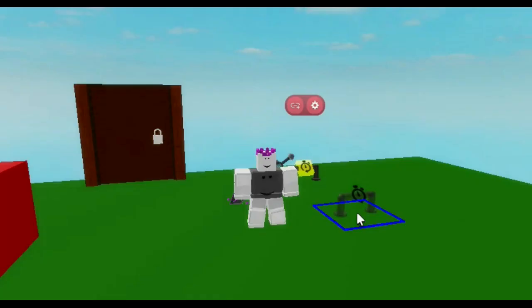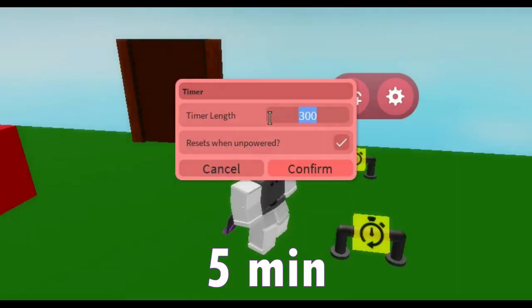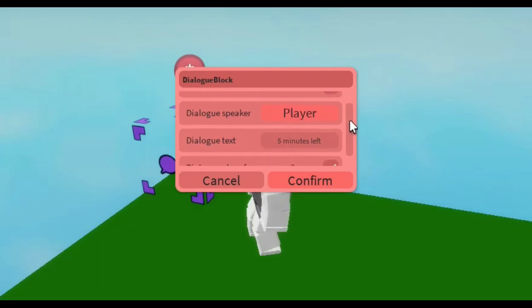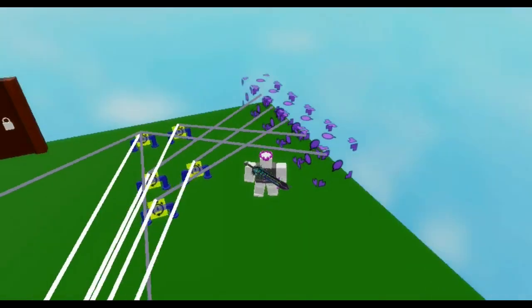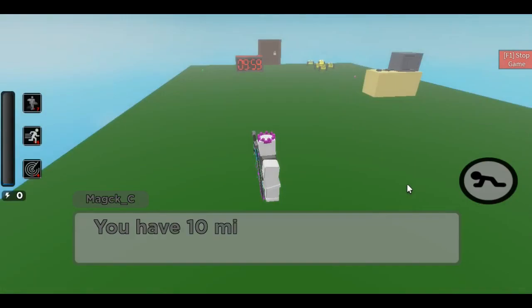Now you might want to remind players about time running out, so place another timer set to 300 seconds, which is 5 minutes. Place a dialogue block near it and type '5 minutes left.' Connect the touch trigger to the timer and the timer to the dialogue block. Do this and add as many reminders as you want. Now see the final result.